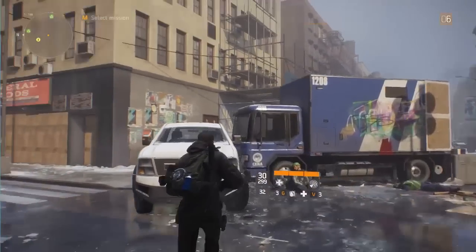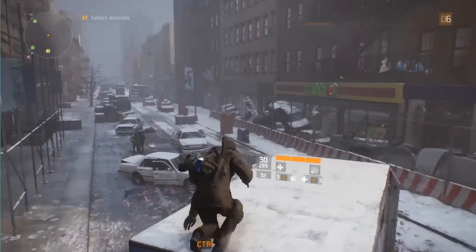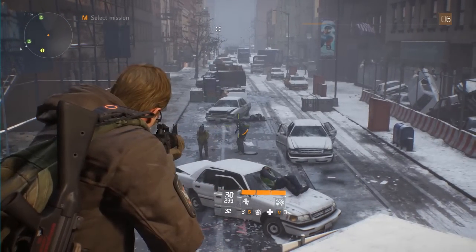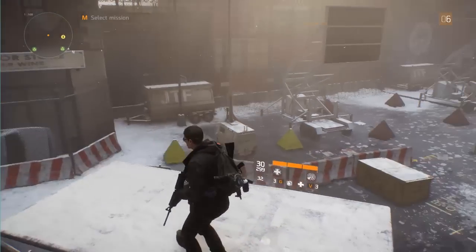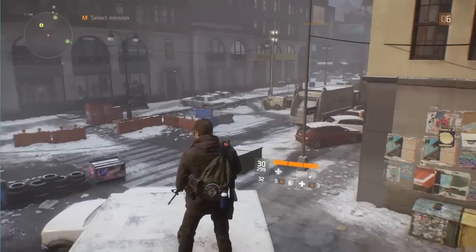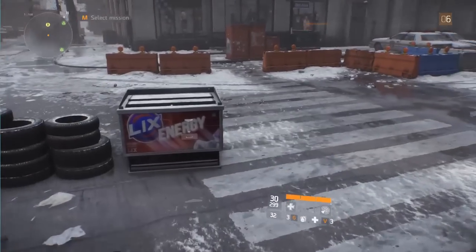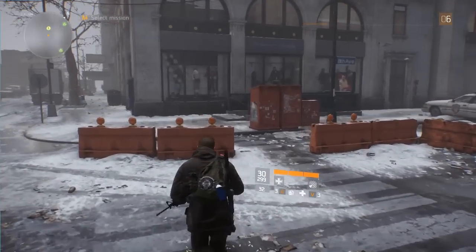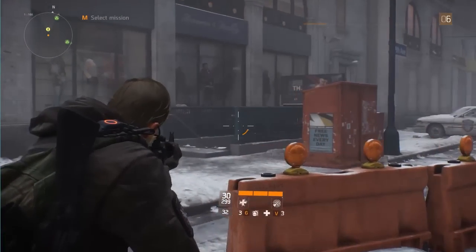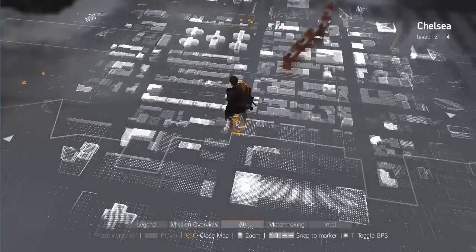Hello everybody and welcome back to Tom Clancy's The Division. Today I've got a specialised gear location guide for you guys. This is the first one I've come across while playing the game, and it's pretty good because it's so close to where you first come in from Fort Hudson, so you can get this very, very early on. It's just down here in this underground entrance to this subway place.